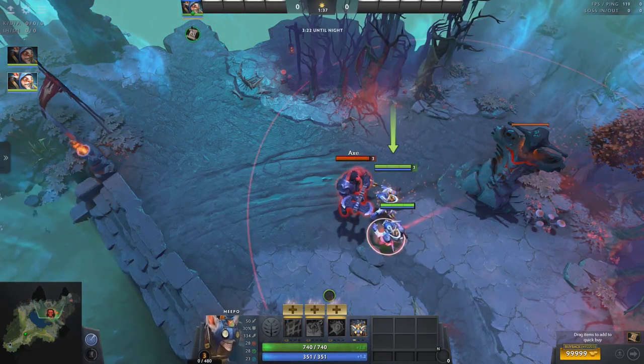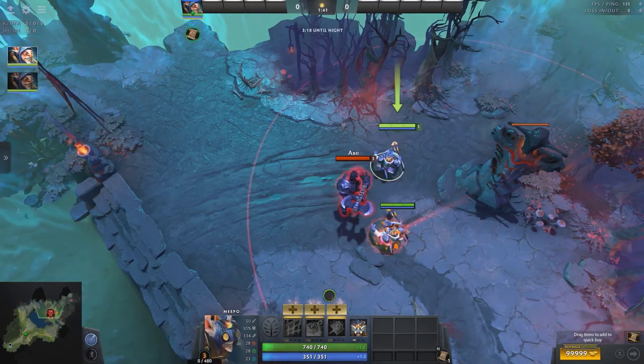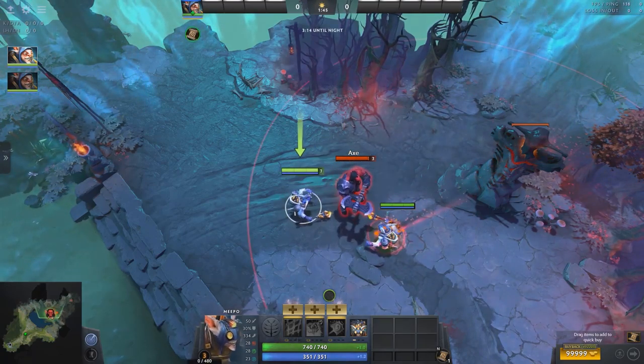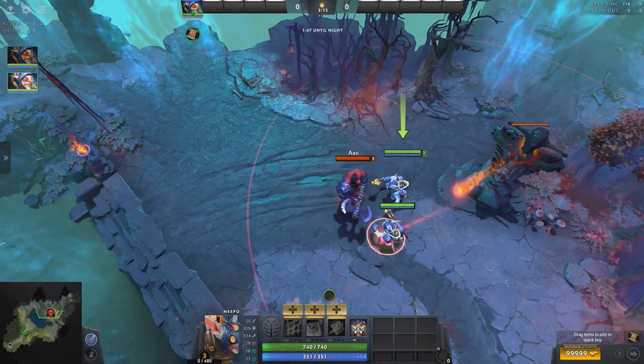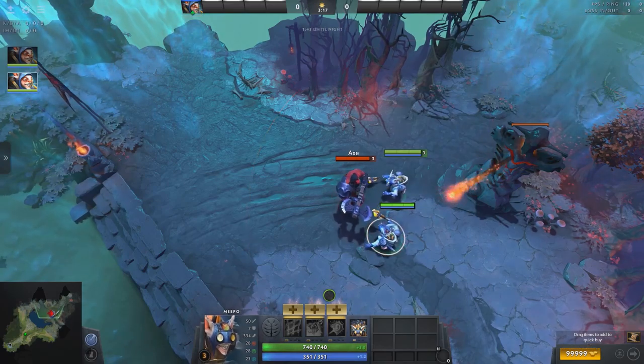The tower will continually attack its current target until it dies, becomes invulnerable, goes out of range, or, if the target is a hero, until the hero switches targets. As soon as the tower acquires a new target, a 2-second cooldown on the aggro surge is issued, and that's what harassing under the tower is all about.